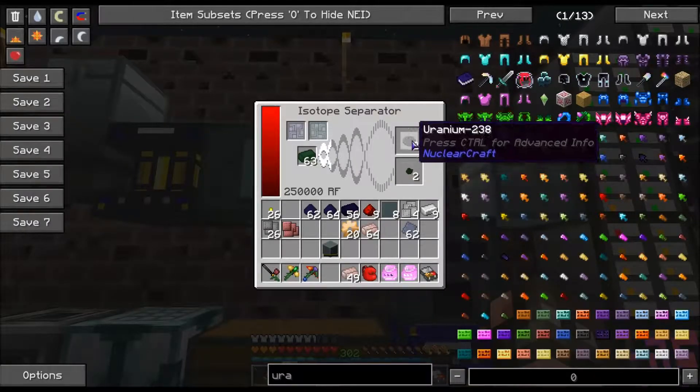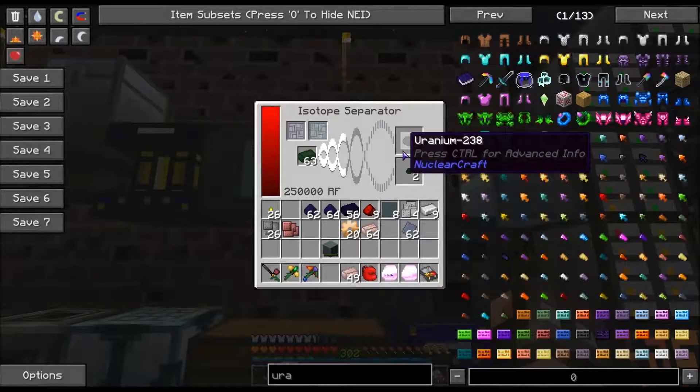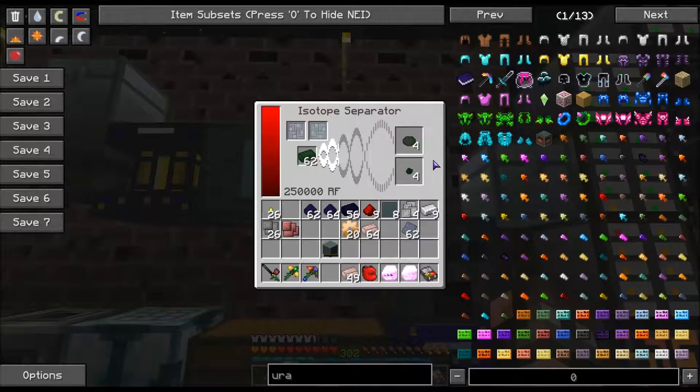You might be wondering why we're doing this — we're not actually building a reactor today. We're going to be building something called an RTG. I forget what it stands for, but it's basically a single block that you put down that generates a certain amount of RF per tick. It generates that forever — it never runs out.